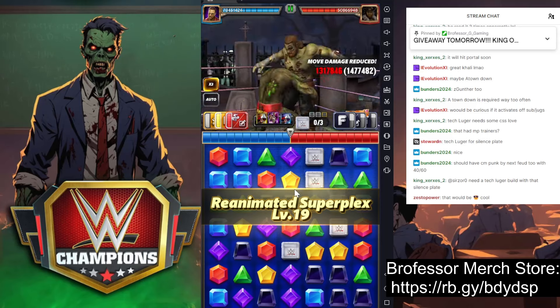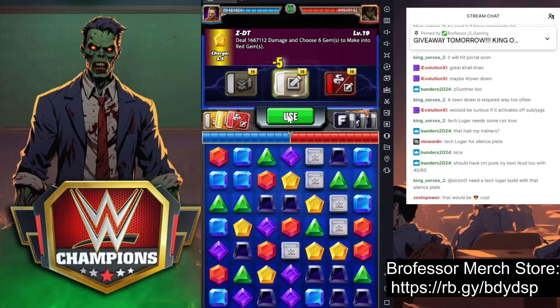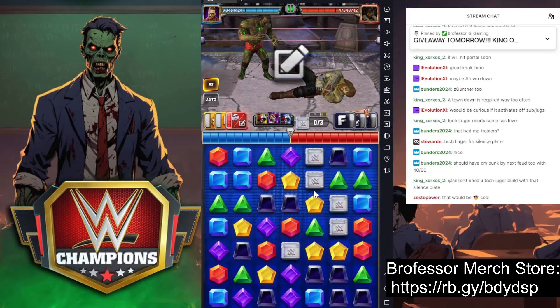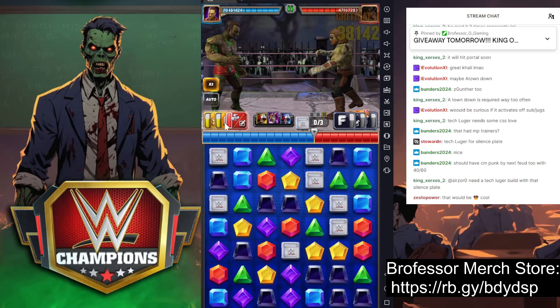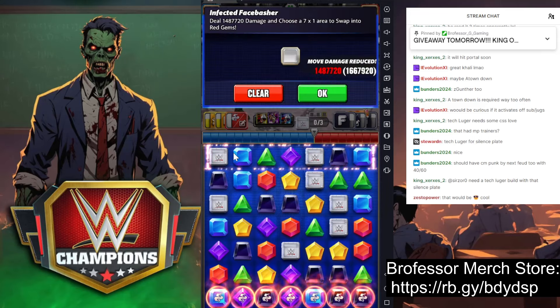Post-99 MP world, and if you didn't have Charlotte — that's going to give us 300 more gem damage. We need to make one match with red gems, and that's it. Because of the General's Orders, that'll get us halfway to reloading. We're going to hit the Infected Face Basher — this puts the bottom rows into pyros.